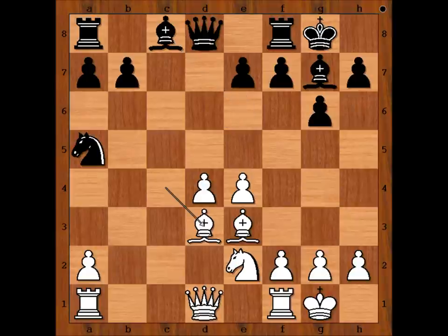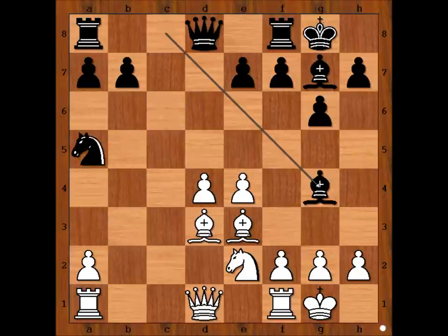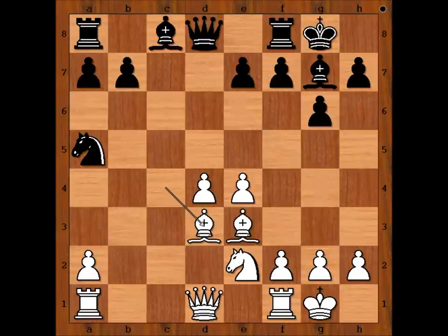What else does black play in this position? b6 is also very popular. Another move is Knight to c6. And black also plays Bishop to g4. In our game we have Bishop to e6.